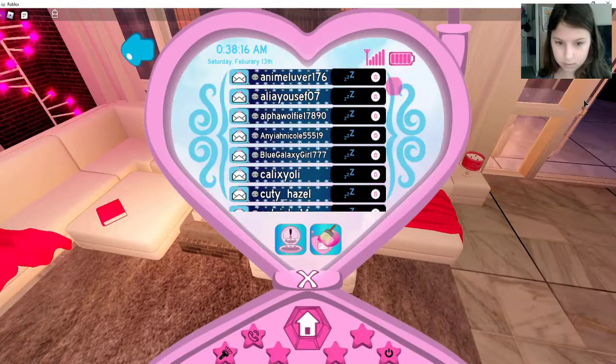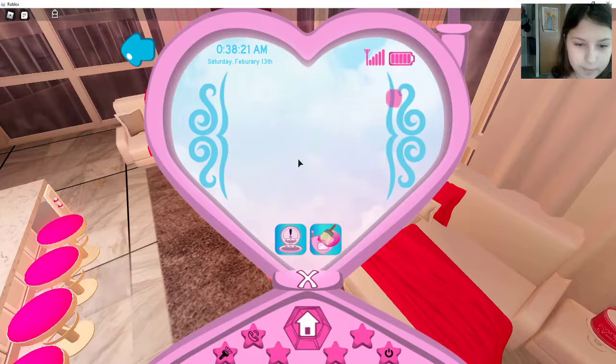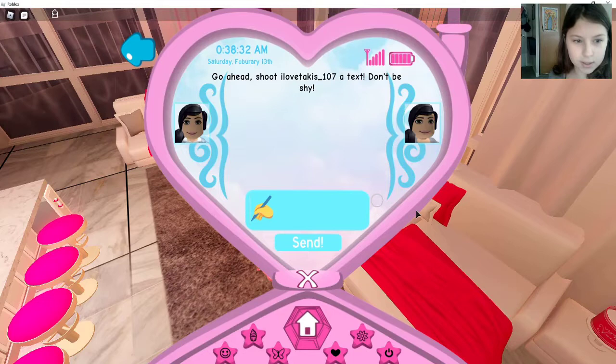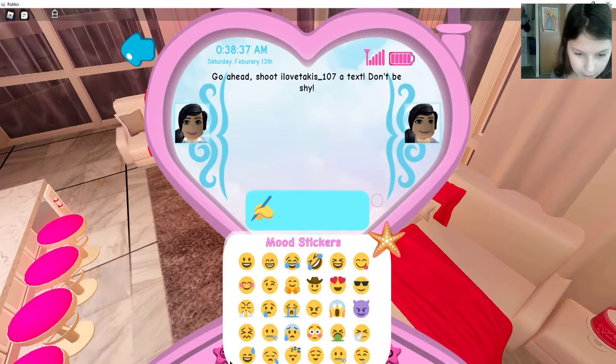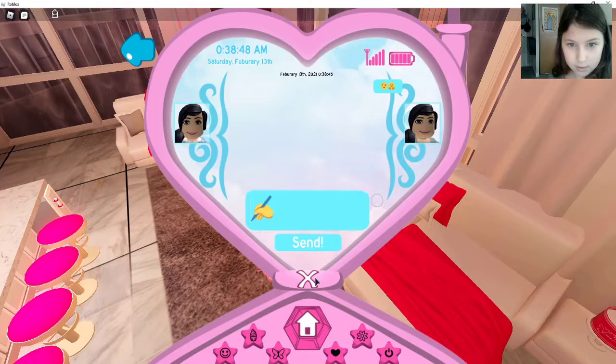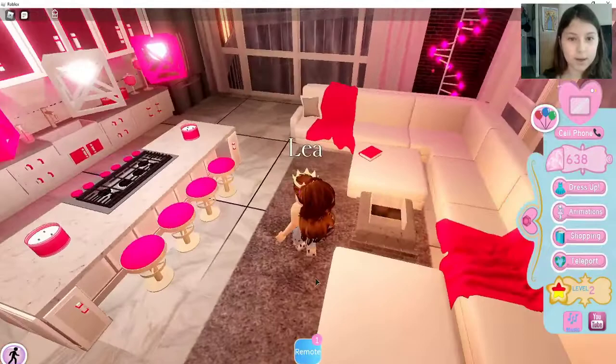Nice living room. I'm just gonna take out my phone. It looks like nobody else in my chat is playing this game at the moment, but that's okay because I will just send something to iloveTalks underscore 107. Let's send her an emoji — how about no animals? Oh, that's nice. Okay, we sent her that, that's enough talking for today.